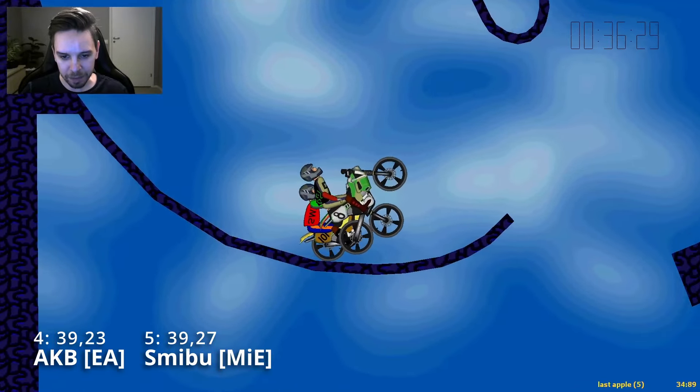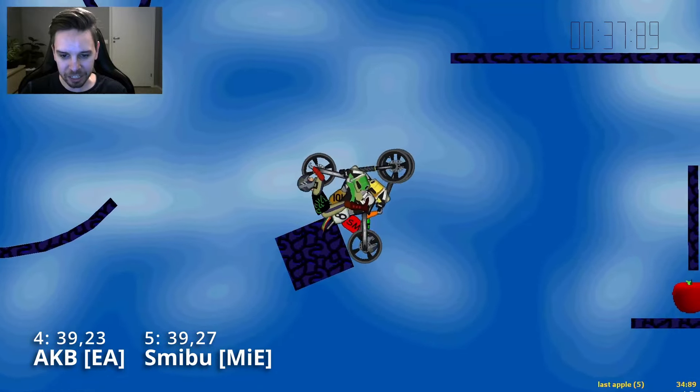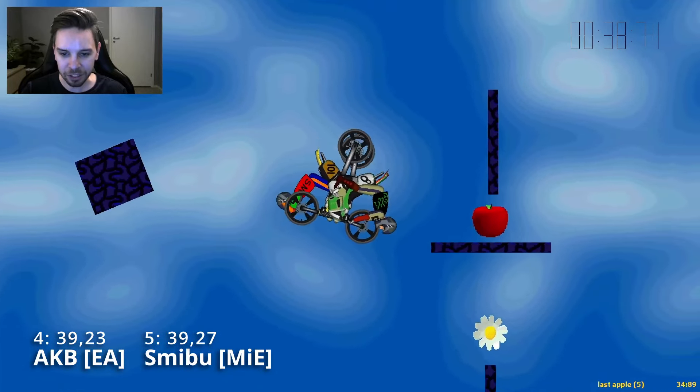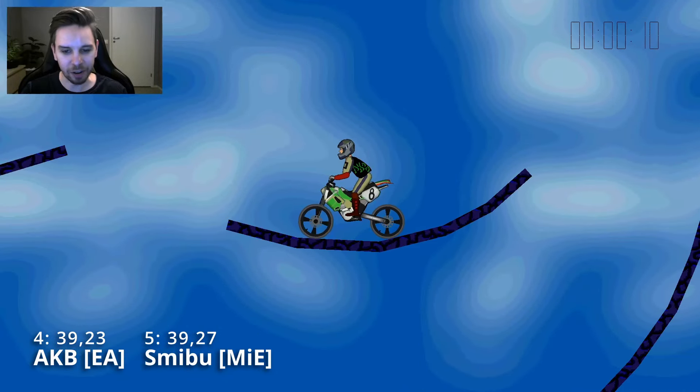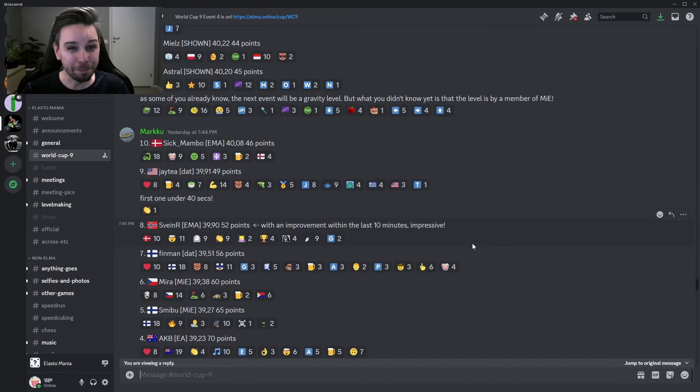Then in the end it came down to this end bounce. AKB does an early end bounce, Smibu does a little bit later — basically not even a bounce. But AKB manages to dodge this polygon here, gets a tiny push from that block as well, and just grabs with the head a tiny bit before Smibu. Really fun to see how they can be using basically the same style but still have such huge differences.